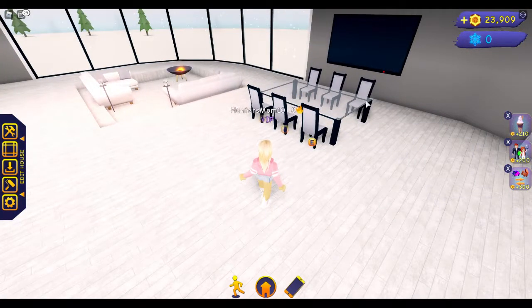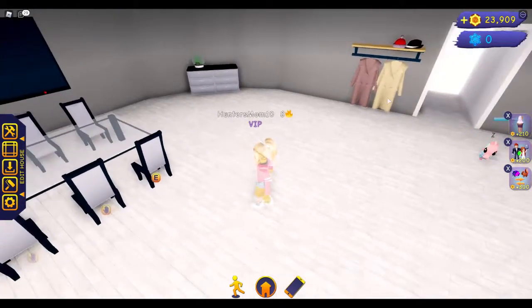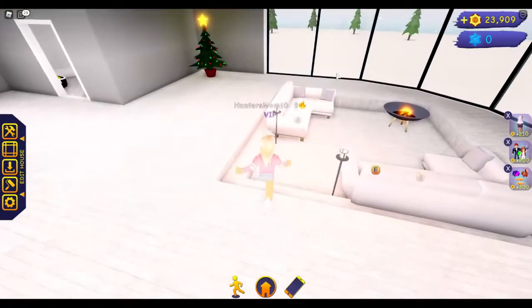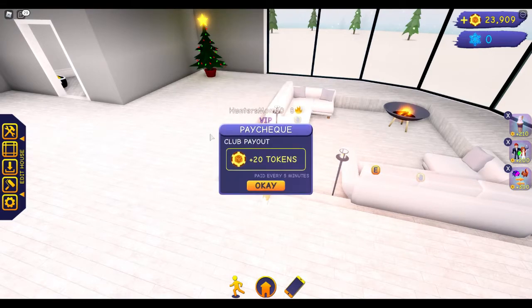It starts you off with a table — I changed the colors. The big TV was here. All this was here. I made a few changes. These were here. I can't remember if the Christmas tree was here to begin with or if I added that.